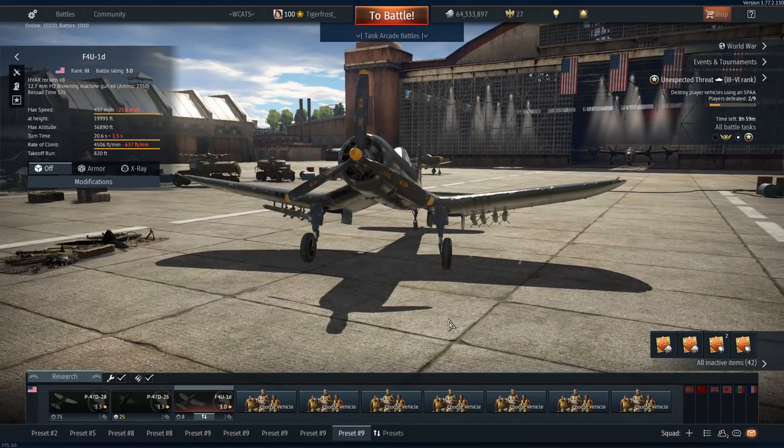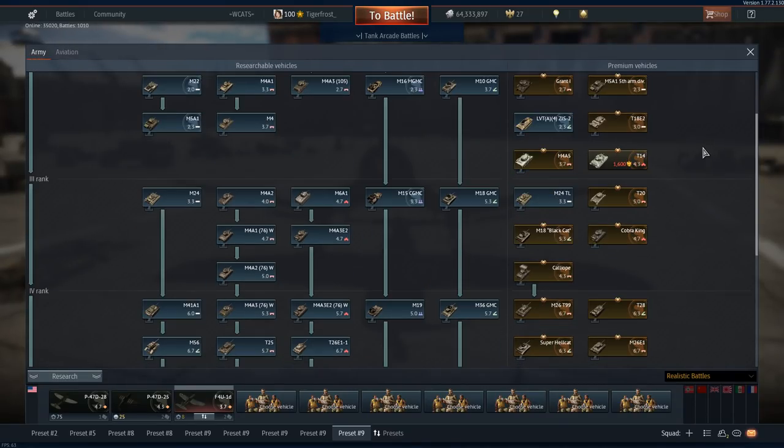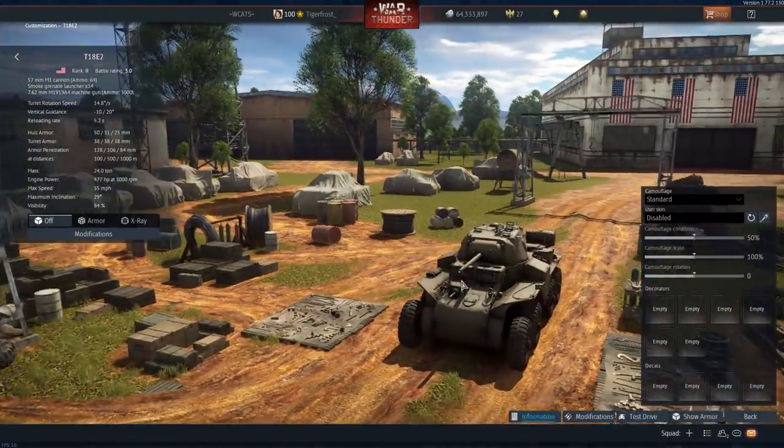In this video we're going to talk about the other reward - the first reward for ground forces - which is the T18 E2. It's a United States vehicle and it slots in very nicely right here at rank 2, creates no extra gaps. Its battle rating is 3.0 in realistic and 3.0 in arcade as well. This is amazing. I already explained how much I liked the tandem - I thought it was probably one of the most unique collectible aircraft we've gotten recently, and this thing is also very unique.